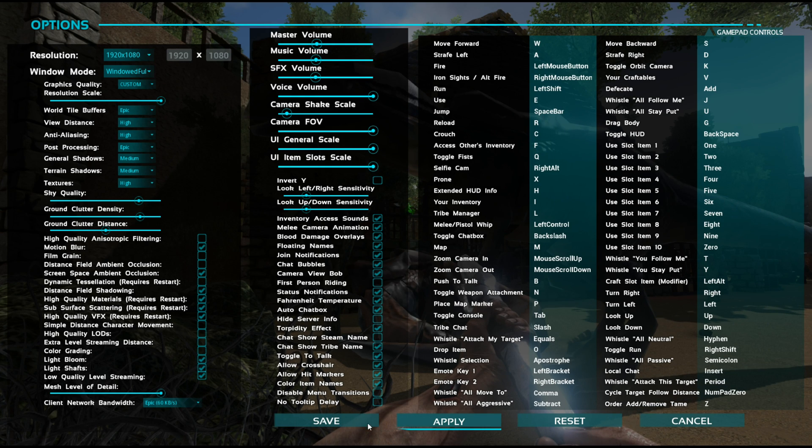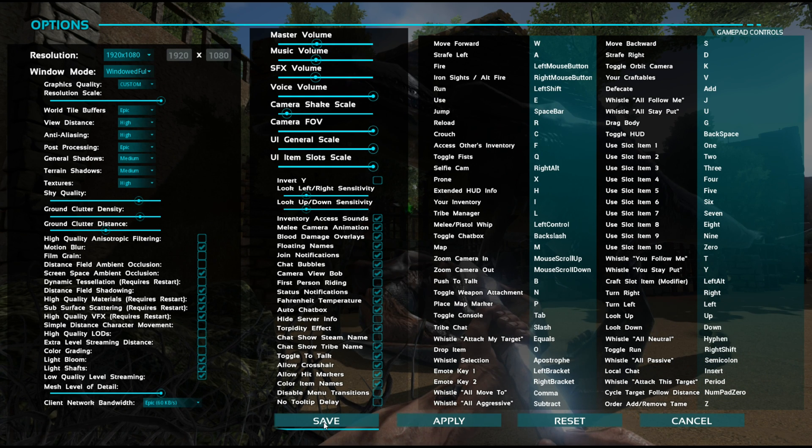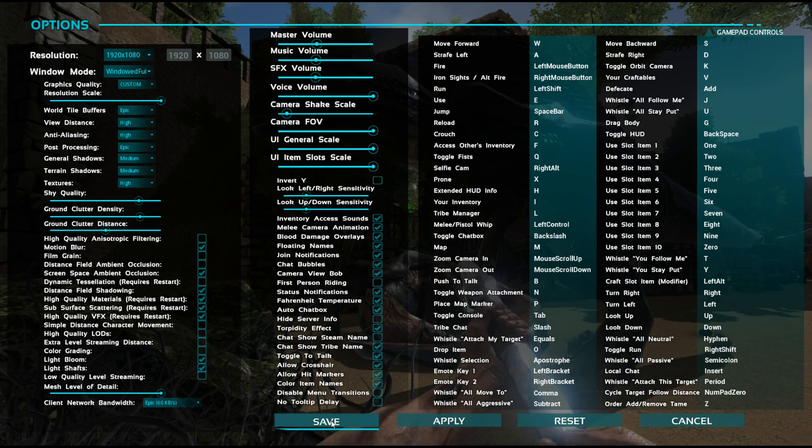So right here you're going to see 'low quality level streaming.' It's on the left hand side towards the bottom. Just check that, hit apply, and you're going to see the textures load in behind. And there you go.